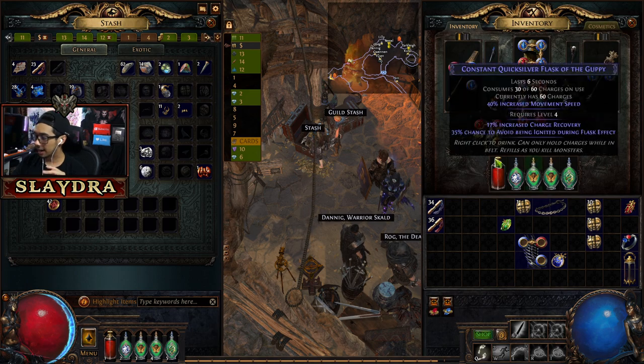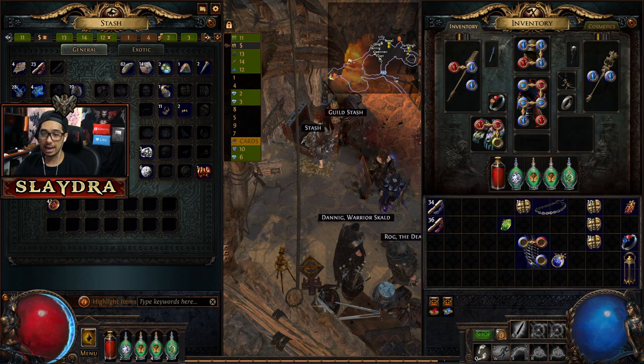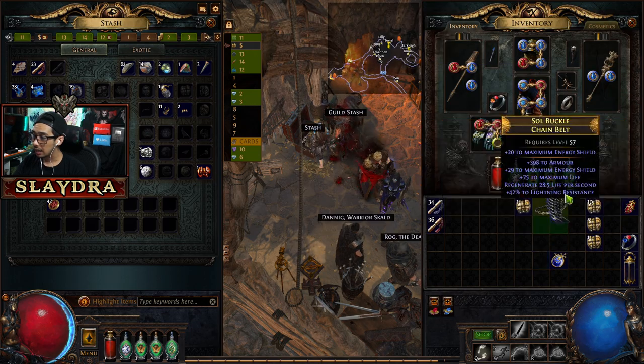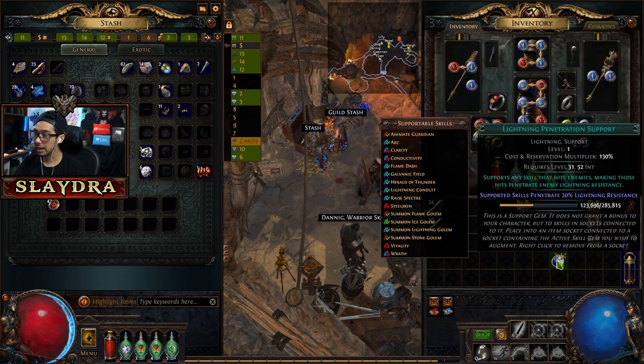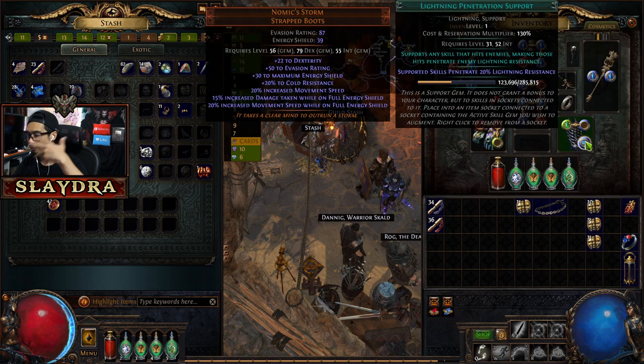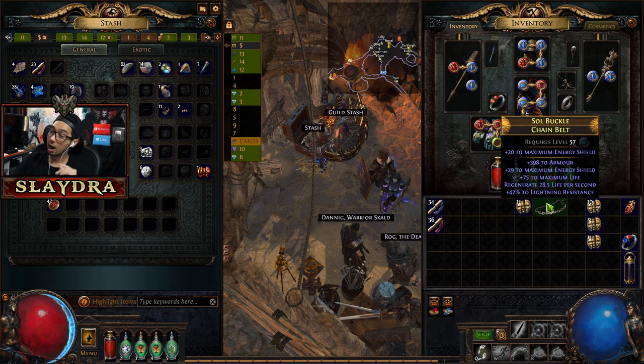I'm gonna go ahead and try to get a green in here because I need at least one green. And that will suffice for that gem. So now I can still run Lightning Penetration in here just to level it up for something else that I want to use later.